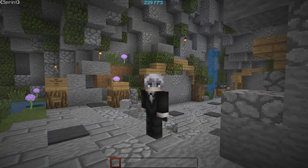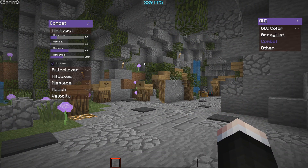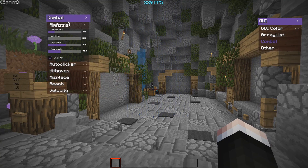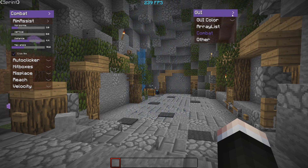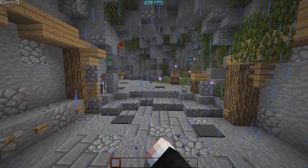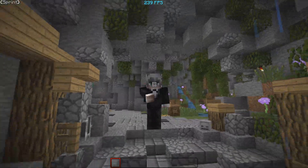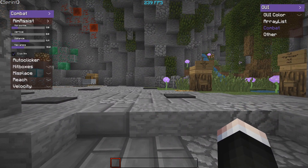What's up guys, Skilled here back with a video. Today I'm showcasing the Audit client. This client is mainly for closet cheaters that are looking for the combat modules. Maybe the dev will add some other things for blatant cheaters, but right now this video is pre-recorded because the client's not really out yet. Jackson and the dev hooked it up so I can make this video. Let's get some settings on this client.